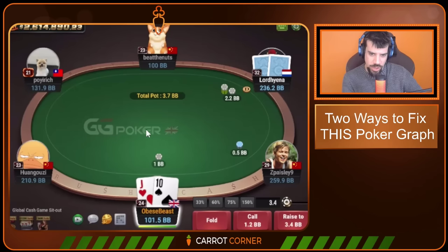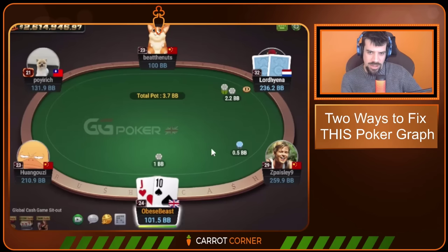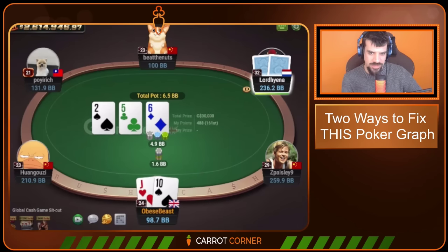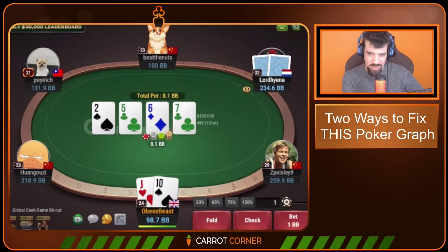The first of the two things we're going to outline today is the ability to apply pressure in spots where fold equity is at a premium. This is a situation where your range is doing pretty well in the big blind. This board is quite a bit better for you than it is for the button, and it more than equalizes the disadvantage you incur by being the preflop caller. Thus, we start with a small lead here, which is definitely okay.